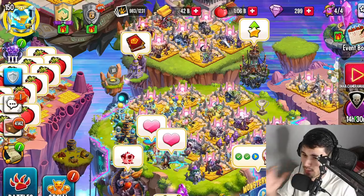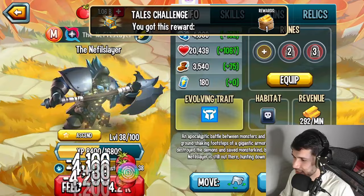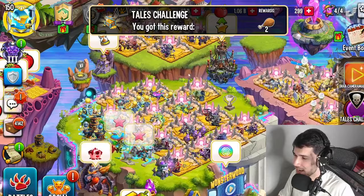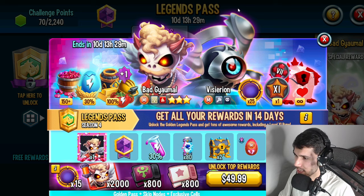The new Golden Legends Pass — I actually didn't even notice. They dropped this when the tails challenge actually dropped. There are 14 hours remaining right now and the tails challenge has been going pretty bad for me honestly. I tried getting this monster but I've actually missed out on a couple of collections. I actually fell asleep and that sleep turned into 12 hours — not even just 8 hours, 12 hours, it was crazy. So unfortunately I missed out on that collection and another one as well. Anyway, take a look at this — we have Bad Gamow.